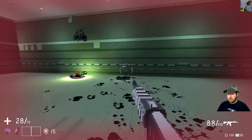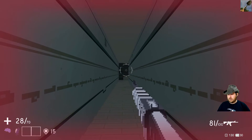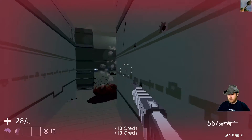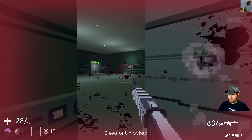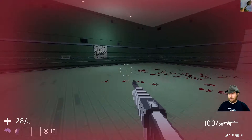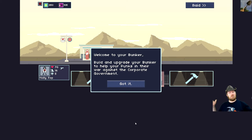Like I said, it shows some sort of button configuration for like a fifth of a second. Most of the enemies just look like robots, but that one looks like something else — some sort of dude. Build and upgrade your bunker to help your punks in the war against the corporate government. Ominous, vague sort of thing.